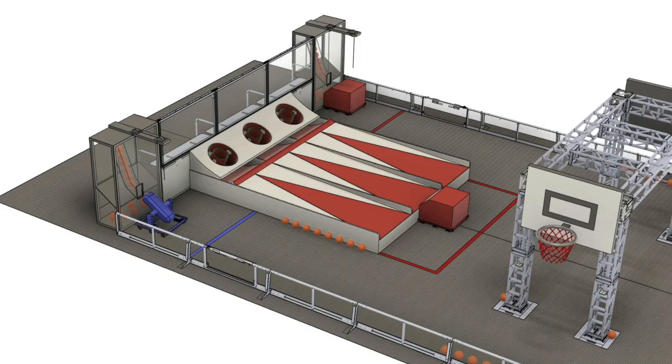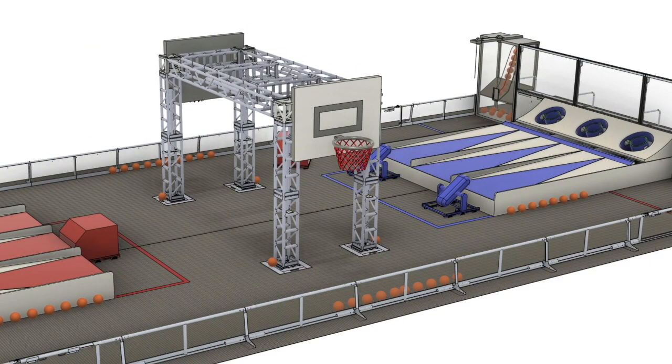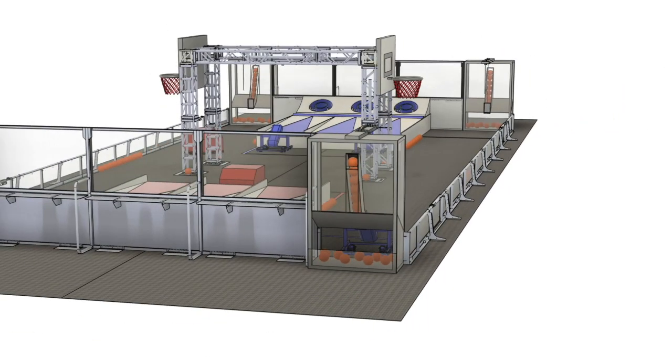Basketball nets are made out of chain and located in the center of the field, attached to the outer sides of the middle structure. These are used in both the 2nd and 3rd levels. Each score into the net is worth 2 points, and the human player shot is unlocked in the 3rd level.